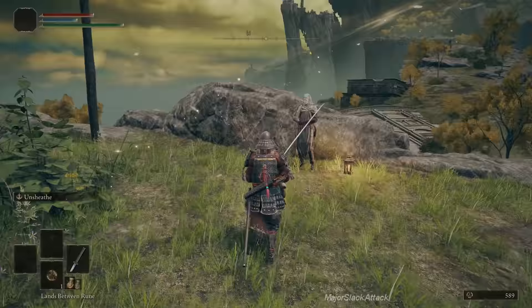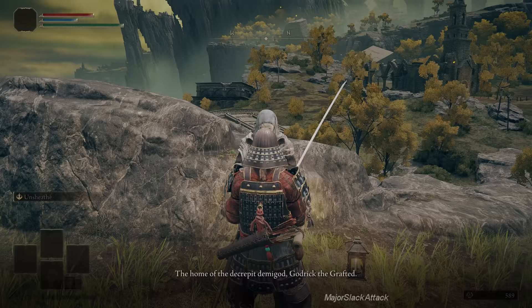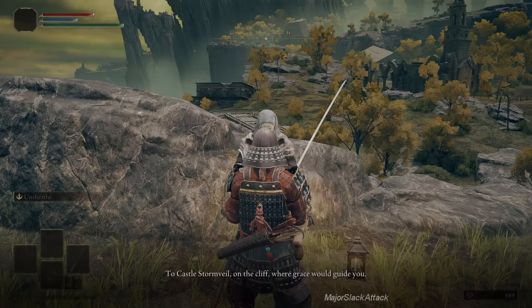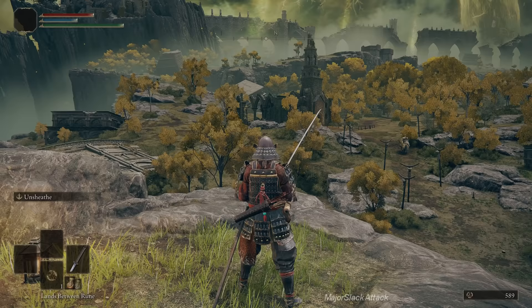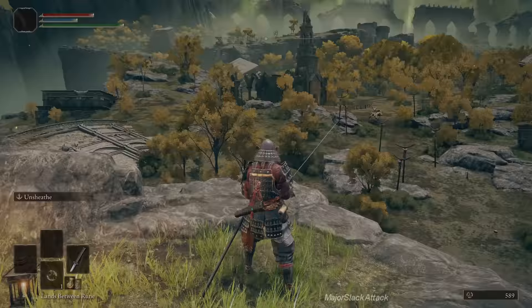He tells us grace's guidance will reveal the path forward, most certainly to Castle Stormvale, home of the decrepit demigod Godric the Grafted. But you're not going to go straight to Castle Stormvale because you're going to get your ass kicked. It's up there — we're not going there right away, we're going to the church. This guy here is the Tree Sentinel, a field boss — it's a real tough fight. I would just generally ignore it and give him a wide berth.